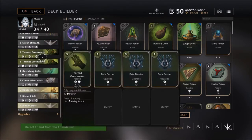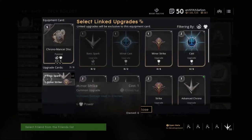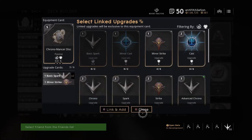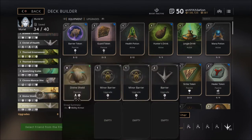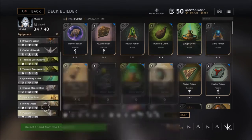So this is basically the build. I do have some Chrono on here for that 10% cooldown reduction — I do notice a difference. My upgrades for it are just a couple of mana regen and a minor strike, something super easy so I fill it out quickly. These two cards get exchanged: if they have an Aurora I'm not using Quenching Scales, I'm using Purity Sensor, and vice versa. I usually use Quenching Scales because Purity Sensor is strictly for Aurora.